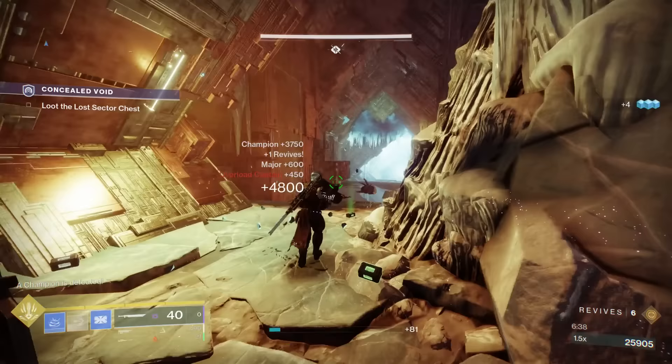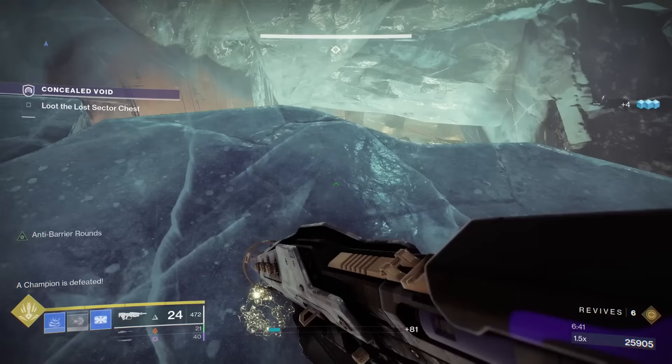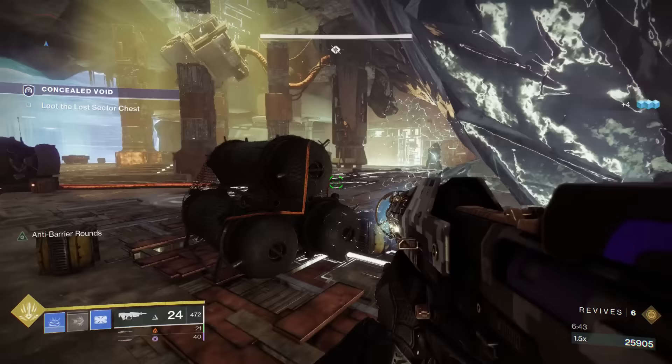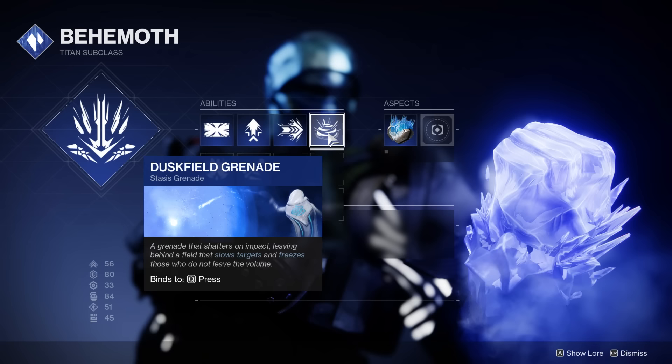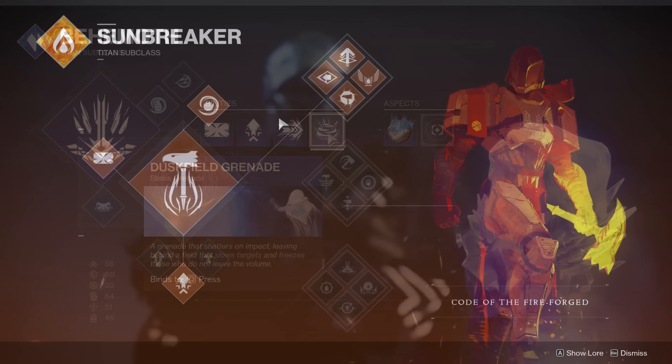The basis of your build should be as follows: you definitely want a class item with both of these mods. This is going to let you throw a grenade, stun the Overload Champion, and — as you can see from the background gameplay — instantly get your grenade back. In that stun duration you can deal with the Champion. Because of that, I would highly recommend putting on a grenade that does damage over time. For Stasis, that's the Duskfield Grenade. However, if there are Solar Shields present and you're running Solar — like Warlock with Sunspot Grenades — those are fantastic. Otherwise, probably Fusion Grenades to stick them and guarantee that stun.